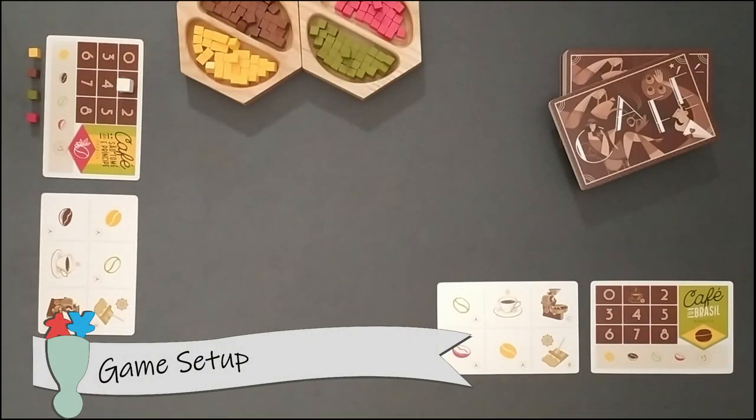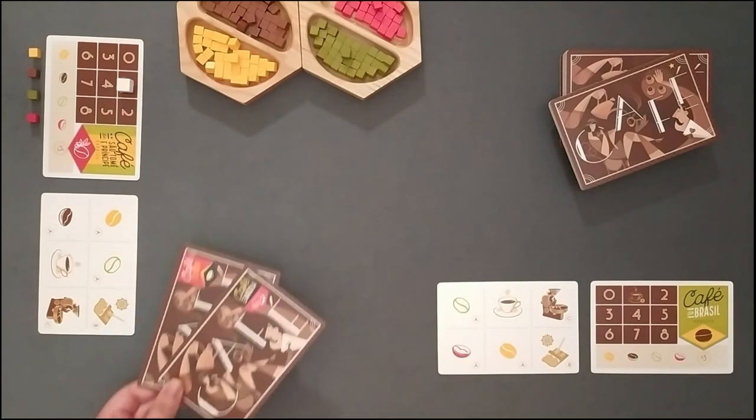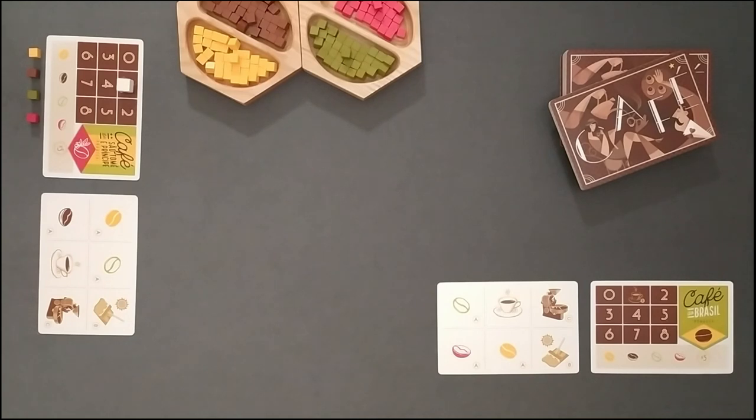We will show you how to set up the game including what is different depending on the player count. Each player is dealt a company card as well as the corresponding initial card which can be identified by the company logo on their bags. In addition, the last person drinking coffee receives the master token.